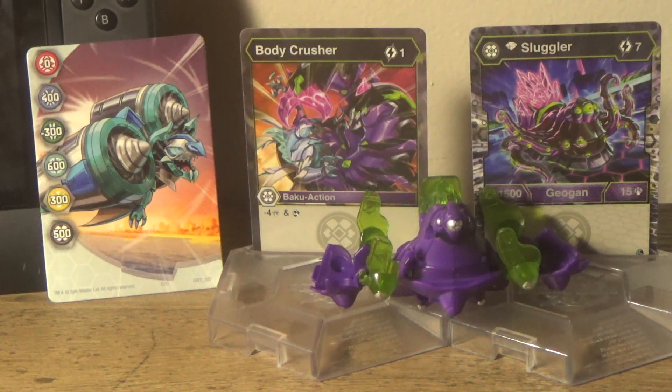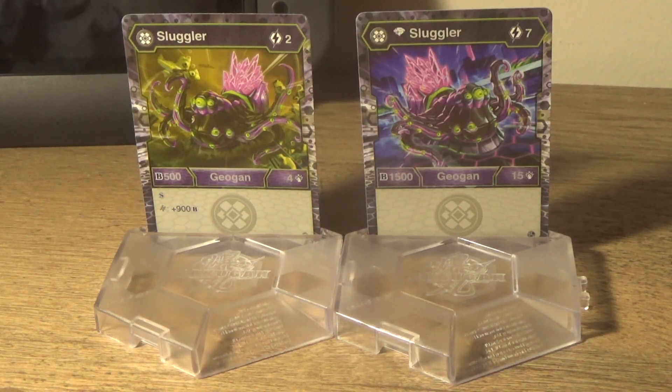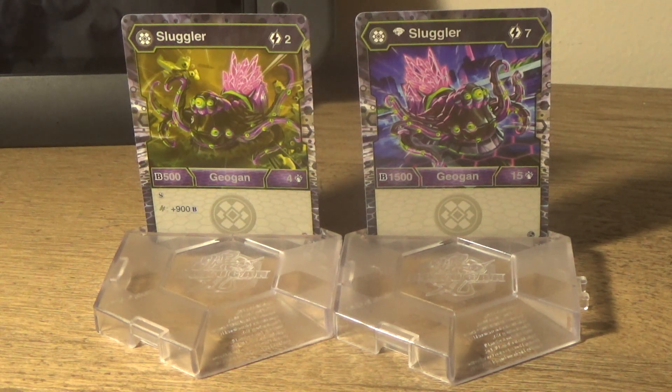Here are both Sluggler ability cards. As you can see the Darkest version has a reroll, and if it lands on a helix it gets 900 B. Four cost, 500 B power, and only two cost — I feel like it's more competitive. You're able to get a reroll at 900 B as opposed to paying seven for a very powerful Geogun. The art design is very different as well — one of them is like killing a Ventus Bakugan while the other is in a war trying to defend itself.